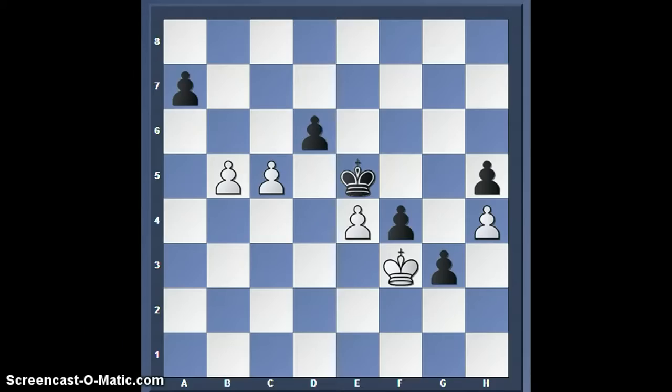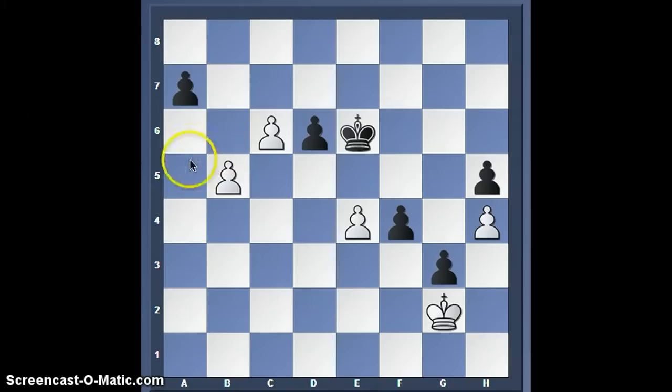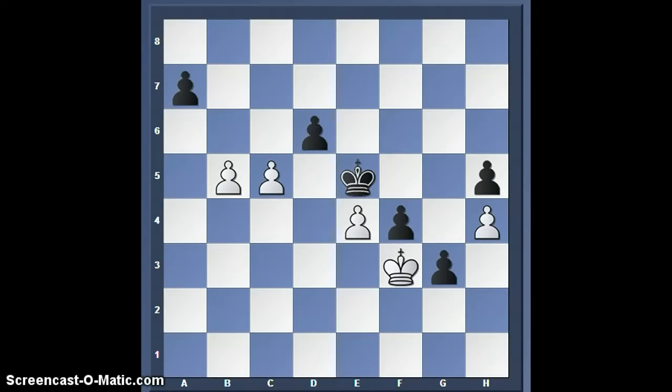He took, and I played a blunder — c6. This no longer has the threat of playing b6, and this no longer has the threat of promoting this pawn since the king can catch it in time. This ruined my position. King e6, king g2 — I was just wasting my time because I knew my whole situation here was dead. I was going to lose this game because of my impulsive blunder. On move 36, instead of playing c6, I should have played b6, which guaranteed a queen.